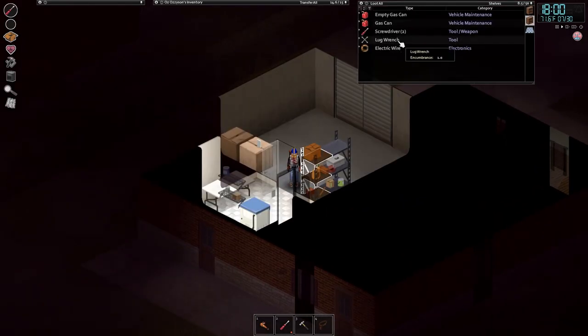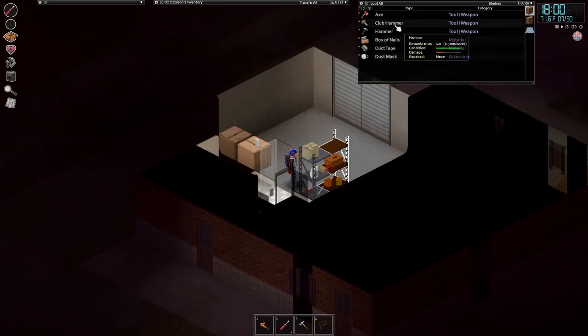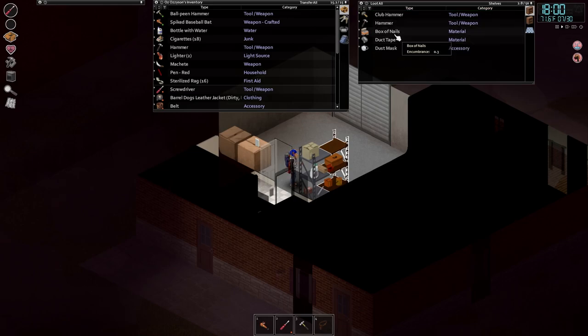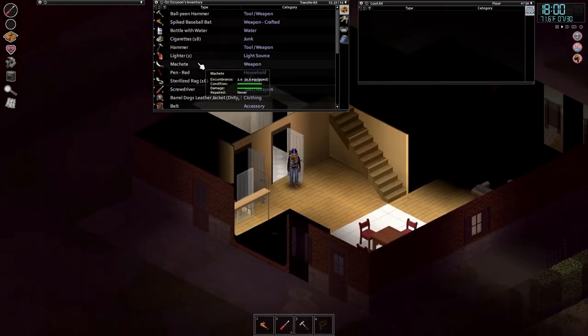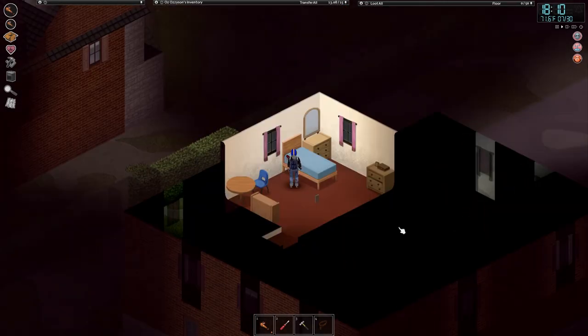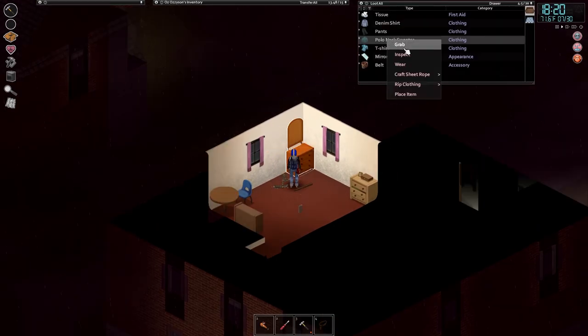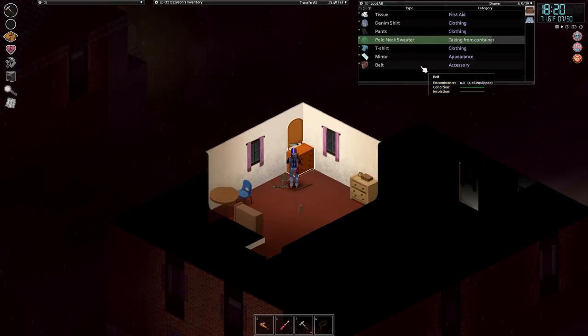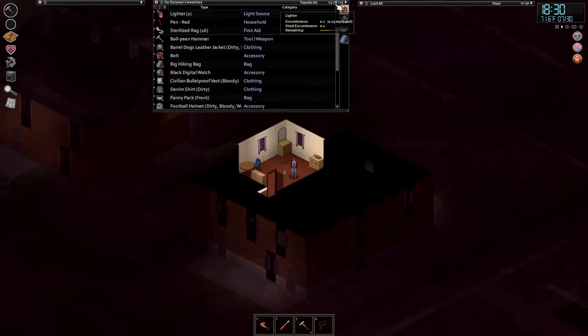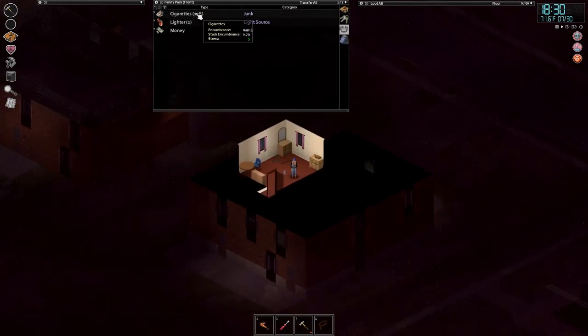There's a gas can, a lug wrench, oh - another axe. We might make the switch back to axes because I really enjoy that. We've got a fairly heavy load - I wonder if putting the machete into the backpack might help. Take the old baseball bat out - disassemble that bed for me. We should wear this sweater because it adds to our bite defense, though it might just make me unbearably hot. We'll keep an eye on it.